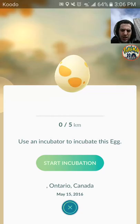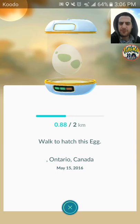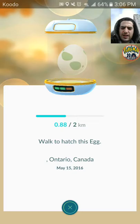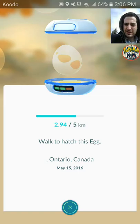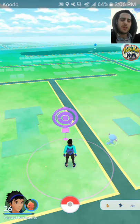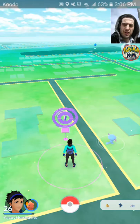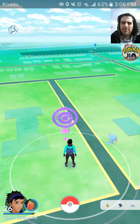What we're going to do now is incubate our eggs. I heard from Trainer Tips Nick that the best way to save money on incubators is to only use your infinite incubator on 2km eggs and save your purchased ones for 5km and 10km eggs. The ones that are yellow are infinite; the ones that are blue on the sides break after three uses. That's why I set them up for tens and fives.